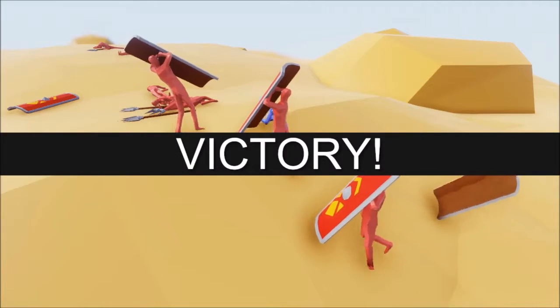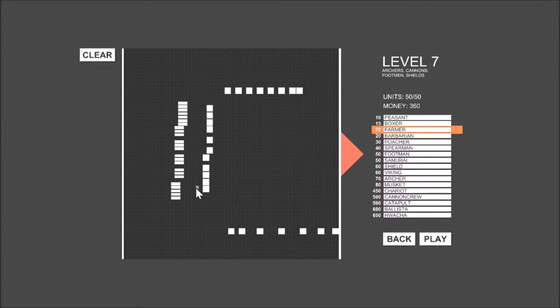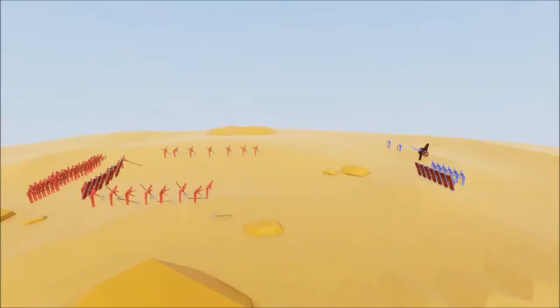Okay, that was tough. Archers, cannons, footmen, and shields — oh my god. I'm going to win! Archers, cannons, footmen, and shields. I've got some poachers in there, a bunch of farmers. I've still got some money left — maybe some samurai, no viking, samurai viking. Shieldmen! Shields are good. Still 48. I'm going to get one spare man. Let's do this!